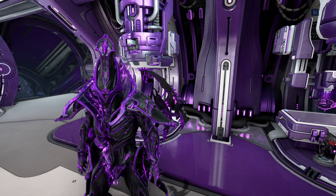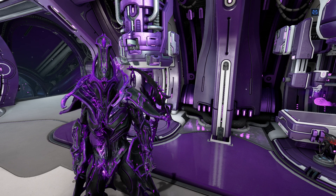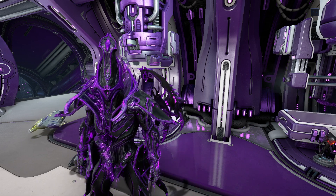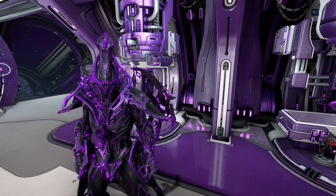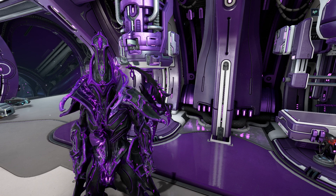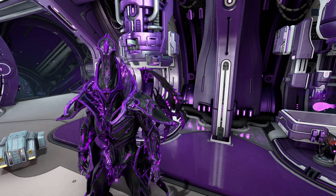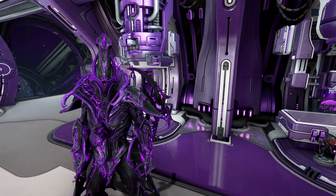This weapon does have an alternate fire mode that basically fires cluster bombs — you can charge it or instantaneously click your middle mouse button, which is the default. It also summons seeking missiles that track the nearest enemy and apply whatever status effect you have on the weapon. The base damages are radiation and impact, and the magazine capacity is a little low at 11 — preferably better at 15.